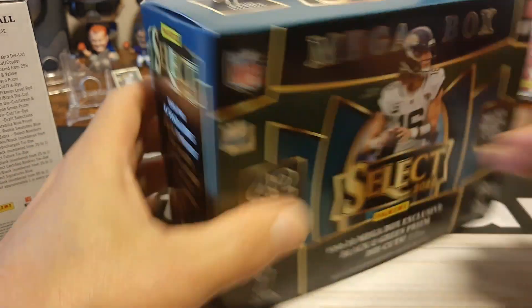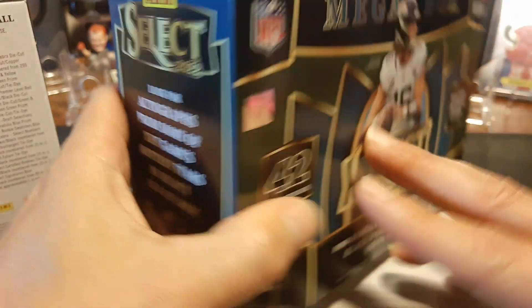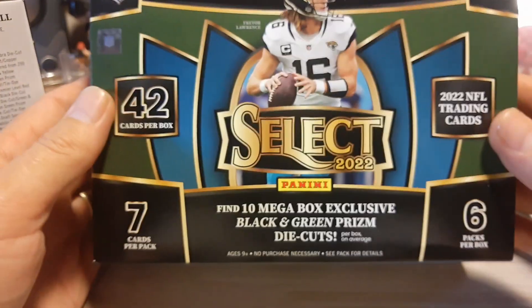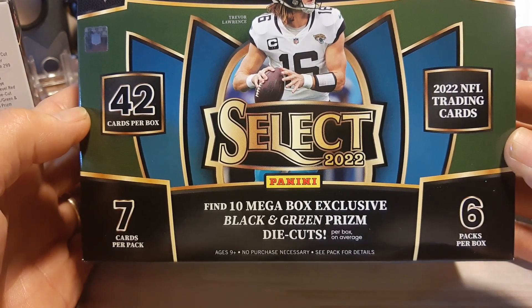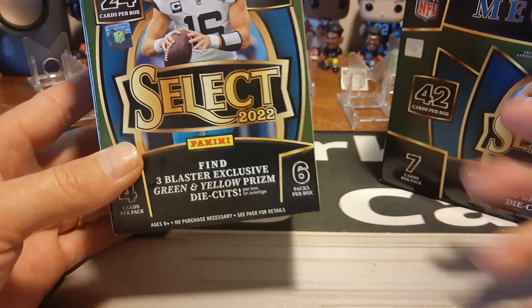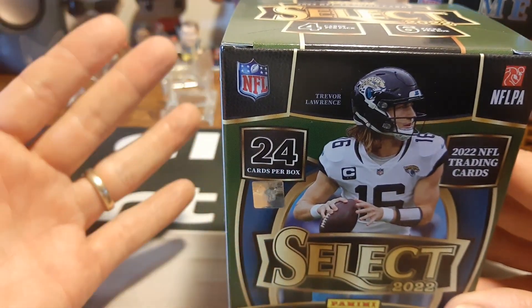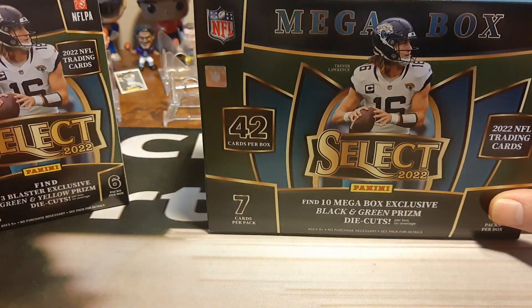There's not much difference between the two on the back — the same numbers, the same writings. Basically, the difference is what's exclusively offered. It says look for autographs for some of the hottest stars, and look for ultra rare zebra prism die cuts. But what's special about the Megabox is it has 10 exclusive black and green prism die cuts, whereas the Blaster has three exclusive green and yellow prism die cuts. So you get more die cuts in the Megabox, but that's the only additional thing offered. You're paying for the same odds, less cards, just a few more parallels.